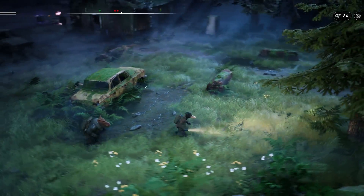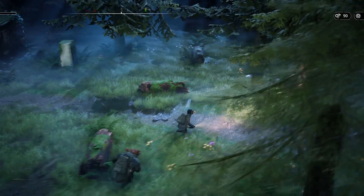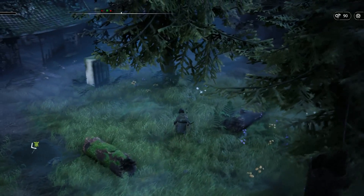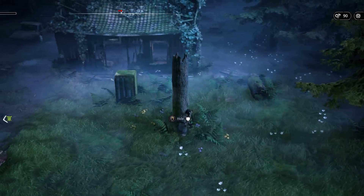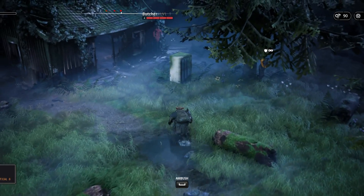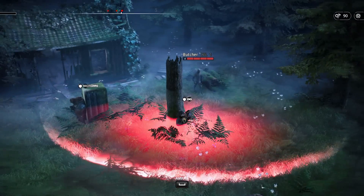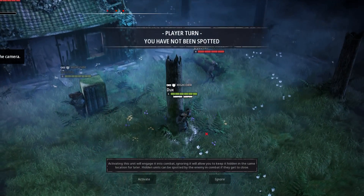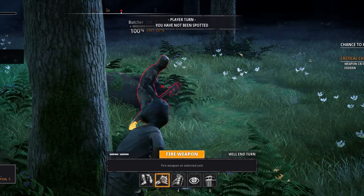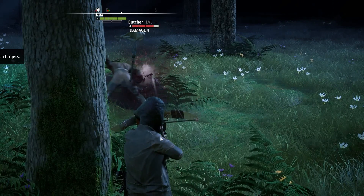I already know this combat — there is one more enemy here, we can see him walking in the distance. Let's split up again and move Dux behind this tree. Hide, turn off the flashlight, and maybe we can even hide here. Start combat — we should be able to take out the butcher without the remaining two knowing about it, because we are using the Silent Weapon.